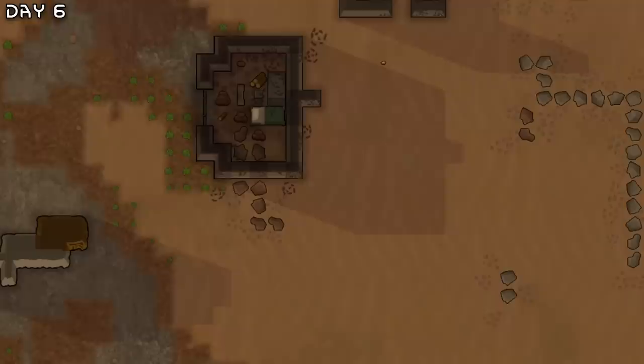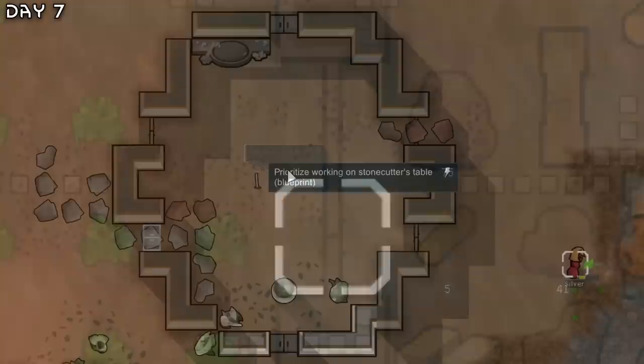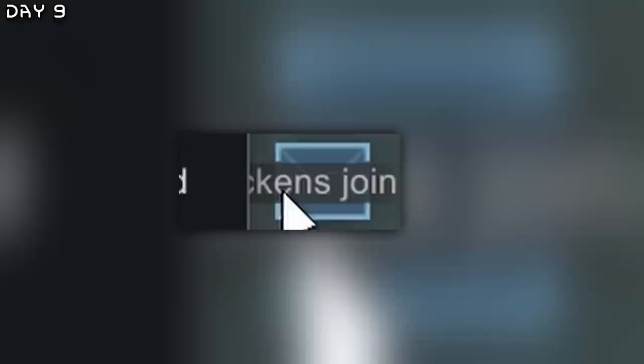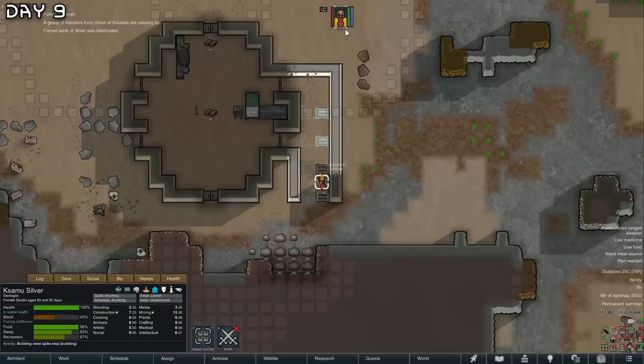Once this is up, we can start progressing very fast. There's a random rattlesnake in here — I didn't claim the doors. We're done with the base. Chickens joined. Can I survive with those? I'm not sure. I guess they're free food.